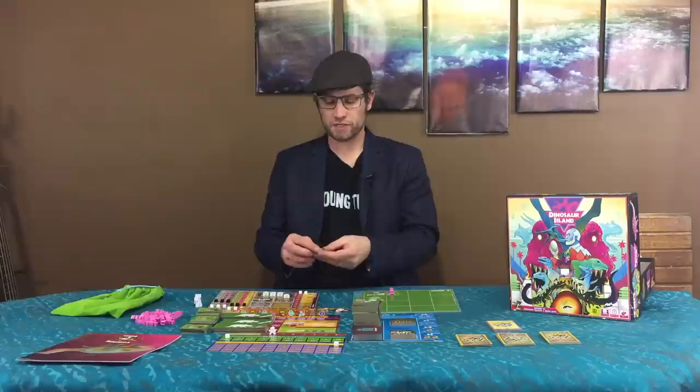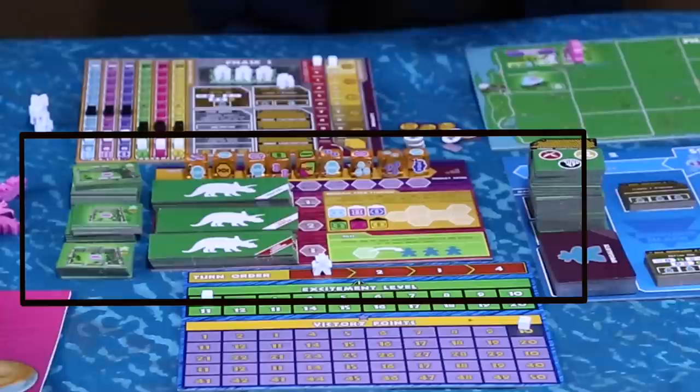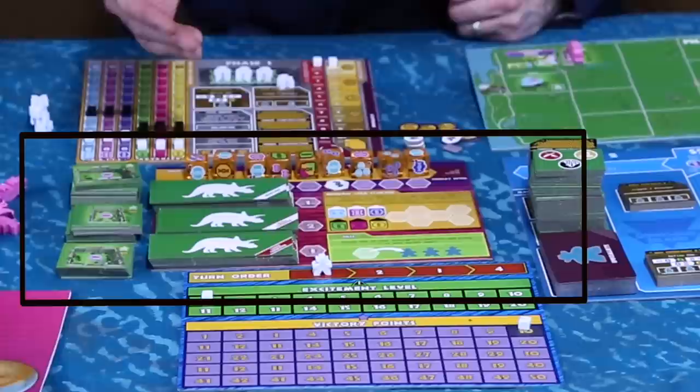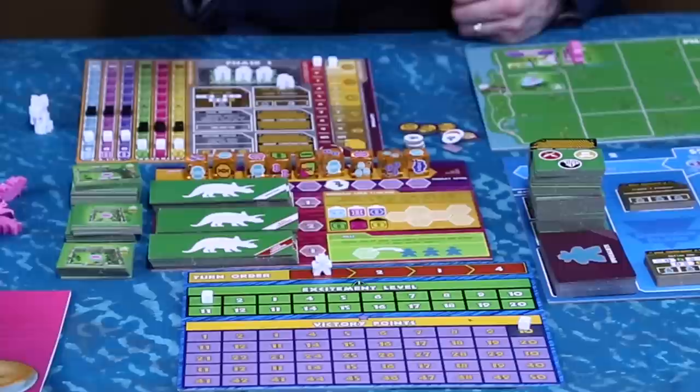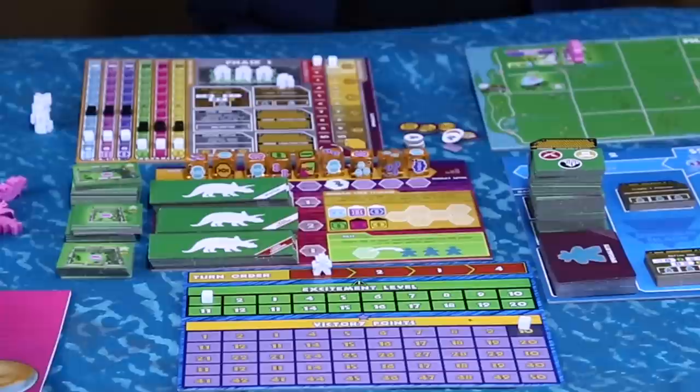The first phase is one of the worker placement phases. Every player is going to have three scientists — number one, number two, and number three, who's like the chief scientist. On this science board, you can do one of four different actions. You can claim a dice — whatever number of scientists you put there is how many of the benefit you're going to get. These are all different types of DNA, and on your player board you simply move up your quantities of DNA.